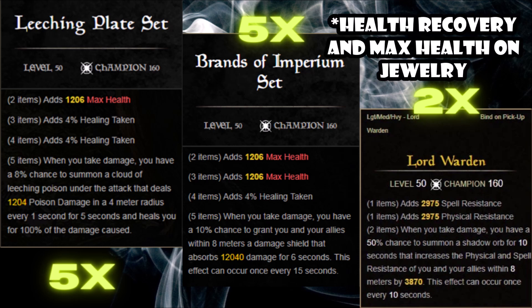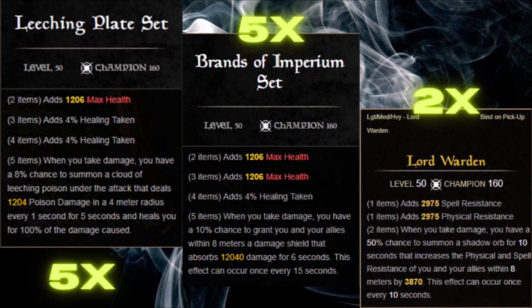The Brands of the Imperium set is a very underused set that I haven't seen much of, but it is absolutely amazing — it gives you a free damage shield proc every 15 seconds. Basically, anytime you get damaged, you have a 10% chance for a large damage shield to activate on you and your teammates within a certain vicinity, which is great for extra survivability.